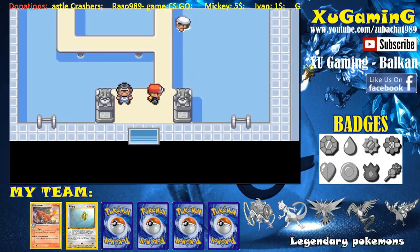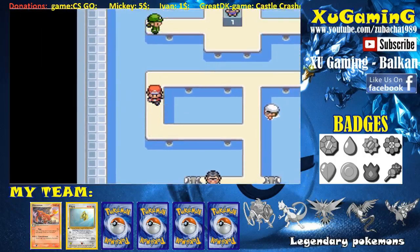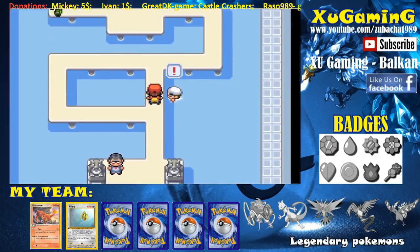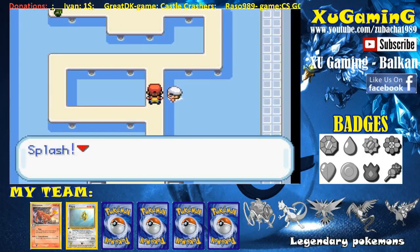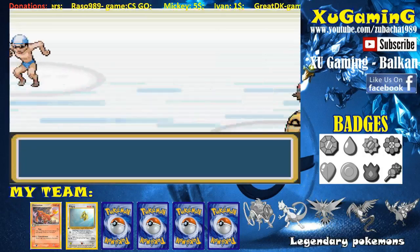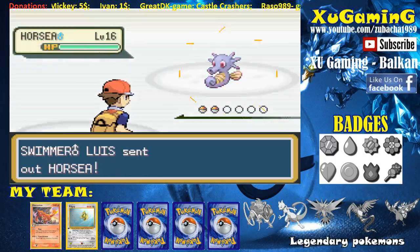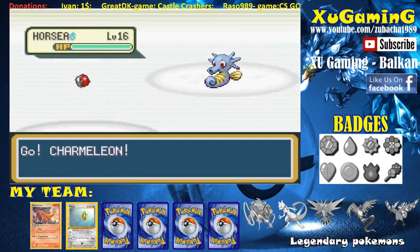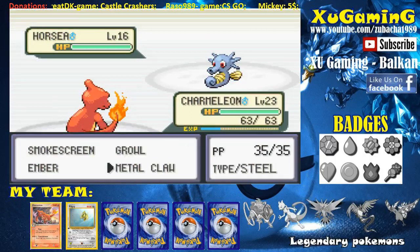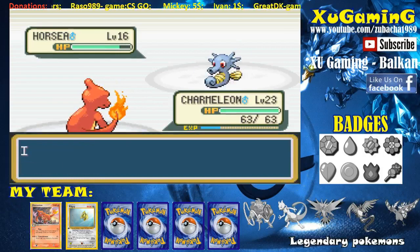Basically this is the gym for Misty. I'm not going to skip this trainer because I need experience points. I also need to see what attacks I can use against water Pokémon, because my Pokémon is a fire Pokémon and that sucks. He's going to use similar Pokémon to Misty. He sends out Horsea. I'm using Charmeleon and I'm not going to use Ember — I'm not that stupid. Let's use Metal Claw to see if it works on Horsea. It's not working very well.